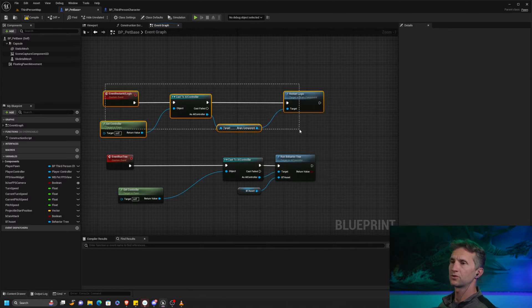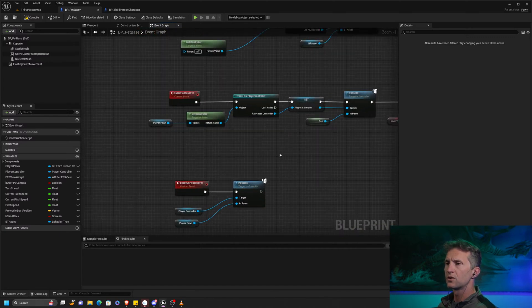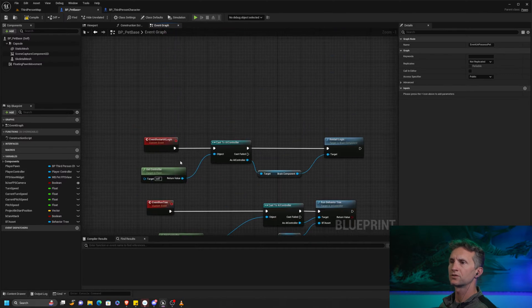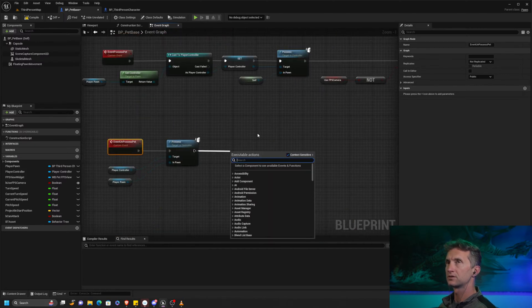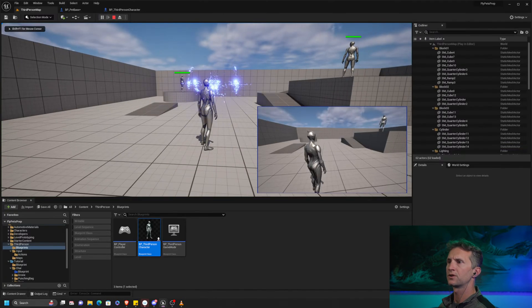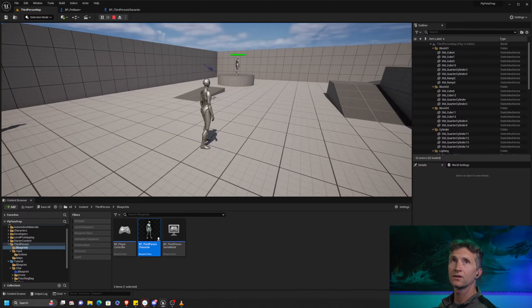What we will find is - when we unpossess our pet, we want to call this restart AI logic. Let's compile that and go ahead and play. We'll possess our pet, chase around, unpossess our pet. We do not hit that logic. We're not coming through here - we're coming through the third-person character.